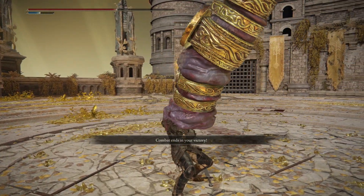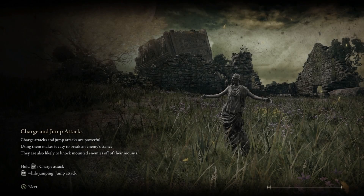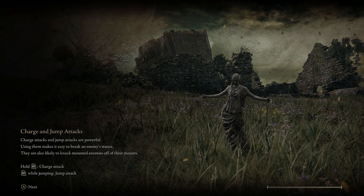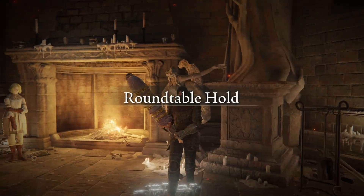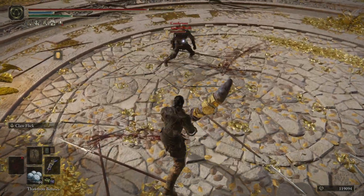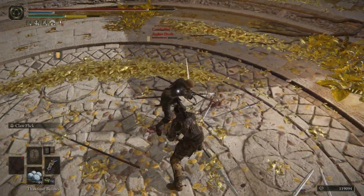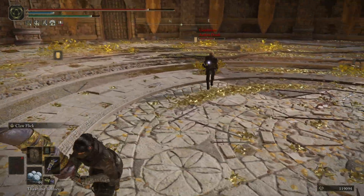Those swords are thankfully not super long range, so we can kind of just mess with them a little bit. He was also just spamming the running attack, which is pretty easy to deal with with my current poise. With other weapons and setups, at least a hammer can maybe poise through some stuff.